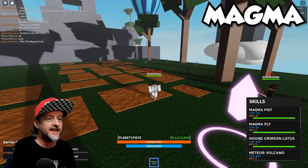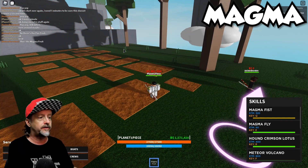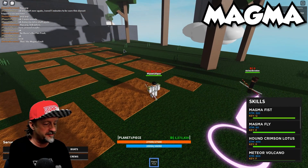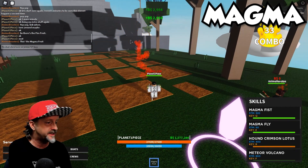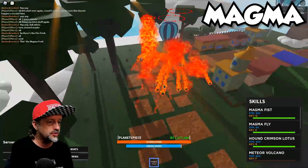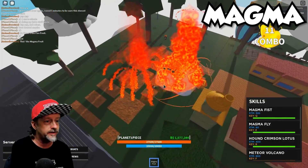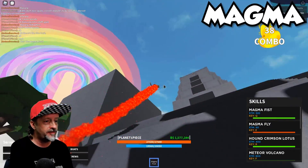First up you got Magma Fist, which is a nice long range attack — bam, and it shoots those particles off, doing a lot of damage. We've got flight. We've also got this other one — another beautiful long range attack that does a ton of damage. And then you've got a really good area of effect that just drops like meteors all around you — it's absolutely horrendous what it does to people.